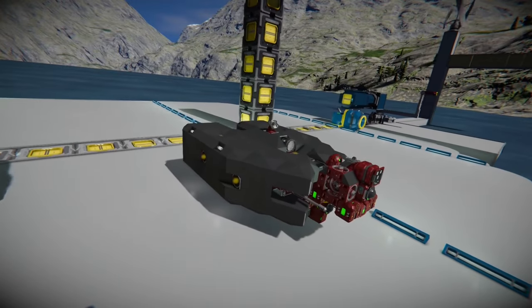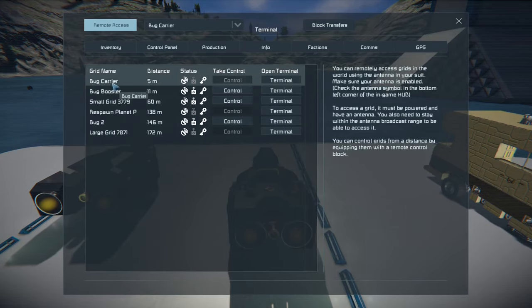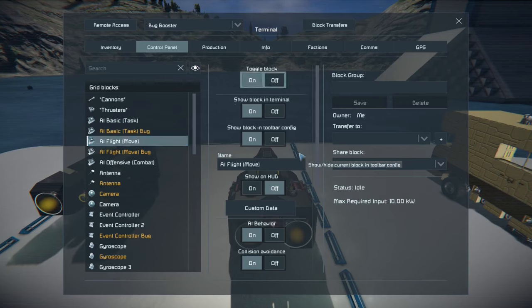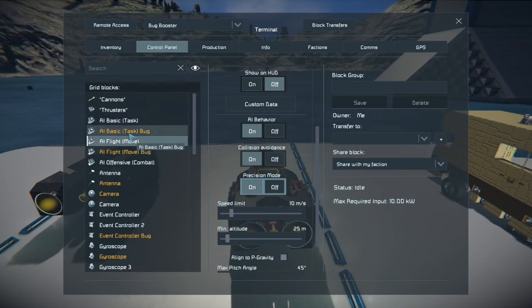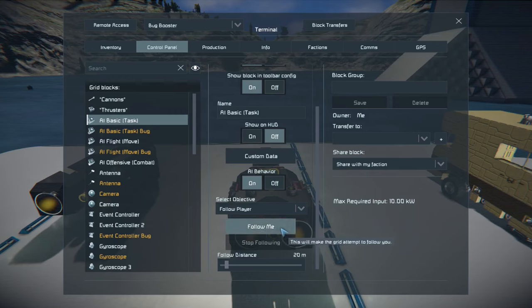As soon as he's connected, you see that his thrusters have turned off, and now we should be able to have him follow us. We'll get into the carrier here, but we're going to remote operate the other drone — I called it the bug booster. So I've hit the terminal here. We're just going to set it up the same way the bug was. The bug's AI controls seem still off, so we'll go to AI basic task and AI flight move and make sure both of those are on. Precision mode on — we don't need to crash into anything. And AI offense combat is off. With everything set up, all we need to do is hit follow me here, and it should automatically follow us when we leave.